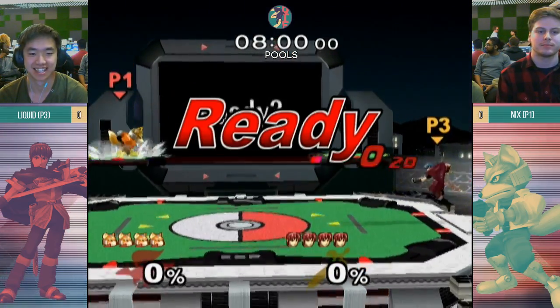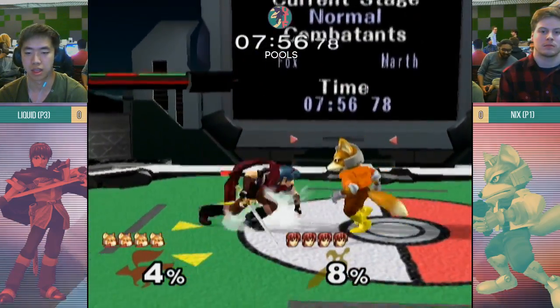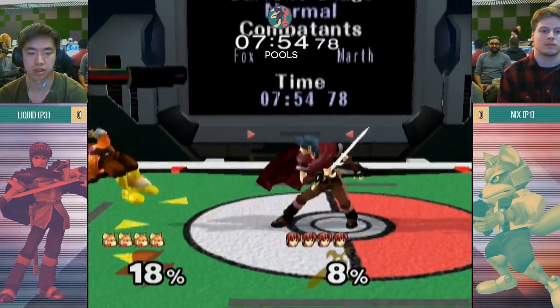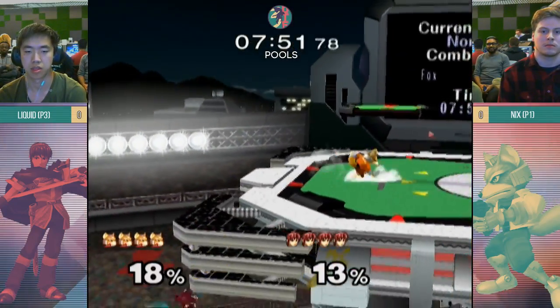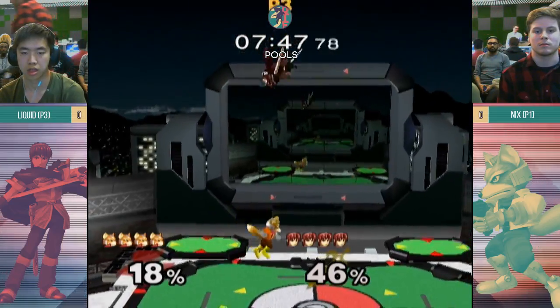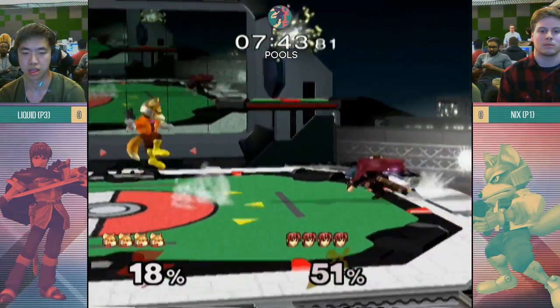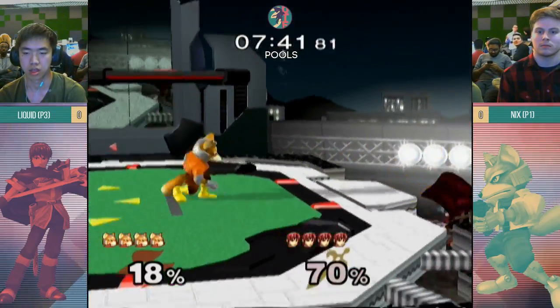For sure, I agree. If you're a Fox that likes room, or wants to play more of a neutral game and get the early kills at the same time, Stadium's great — plenty of room to play the game. You can pull an SFAT and try FD. But this is best of three, so you do get to avoid FD.